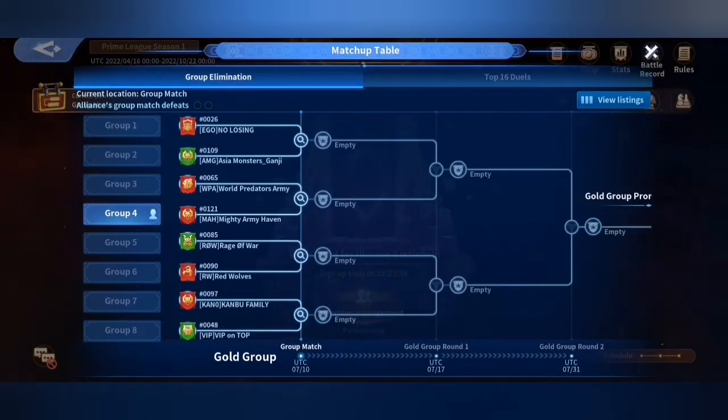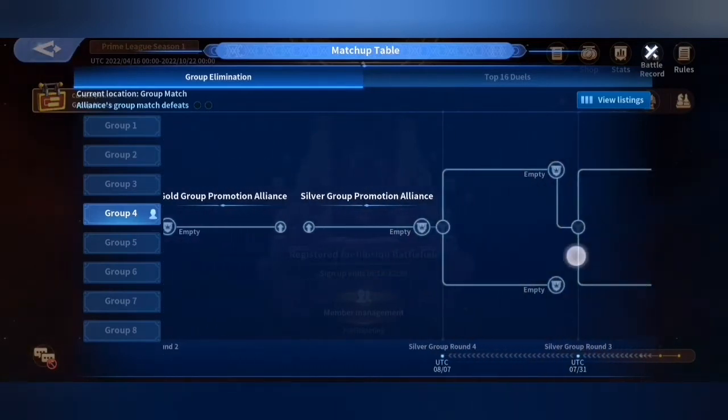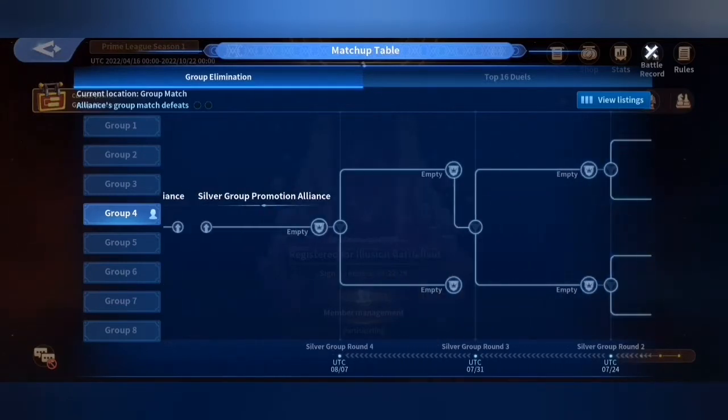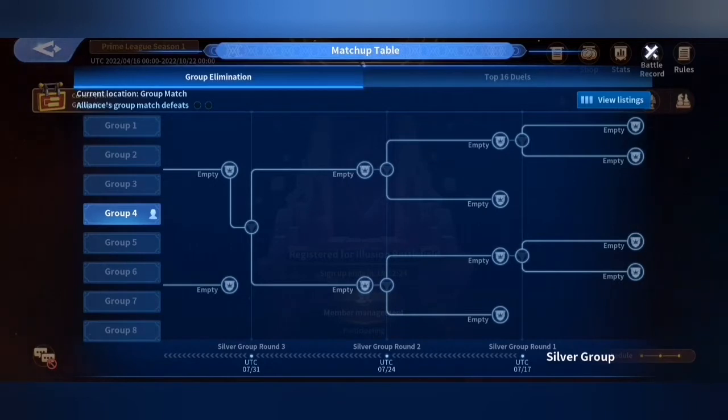What I was struggling to find out is what happens to the loser, because if someone loses a playoffs match it's not a direct elimination knockout — it's kind of like a round robin. I stumbled across this by accident: you can actually scroll all the way to the right and there is something called the Silver Group Promotion Alliance. So if you lose the first match in the playoffs, you'll actually move into the Silver Group Promotion Alliance, and that's where you'll be battling off against the loser of the other match.